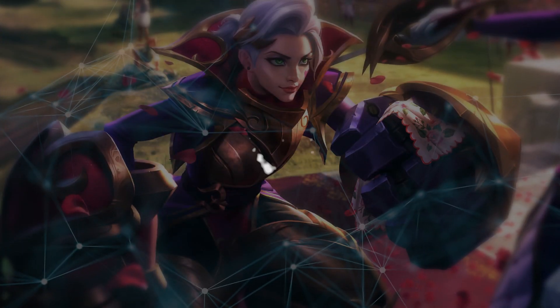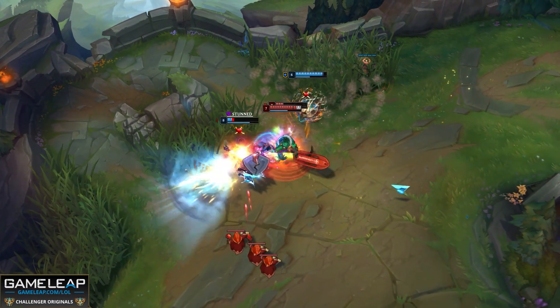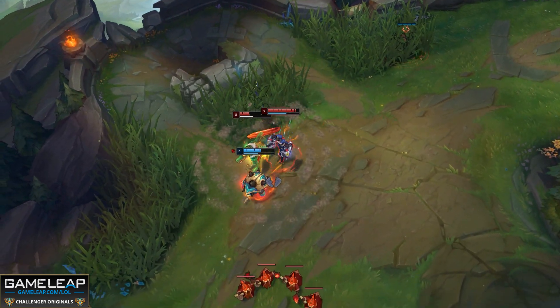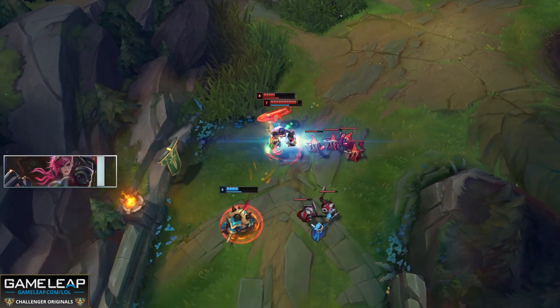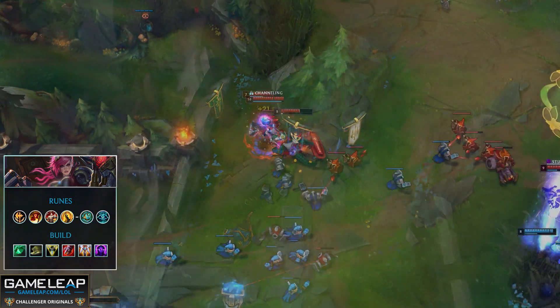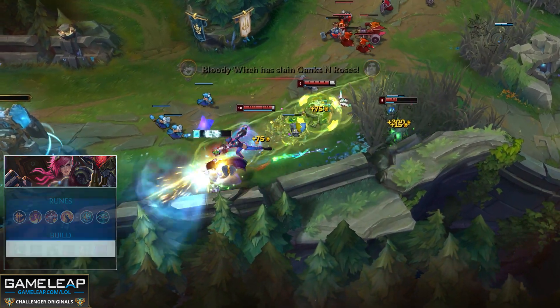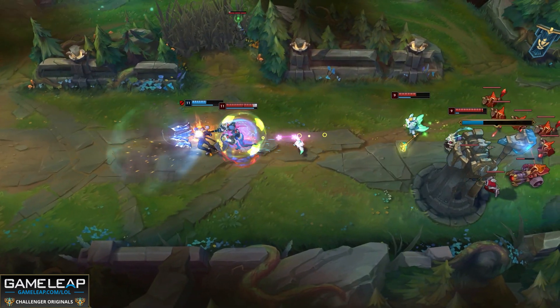First champion on the block is Vi, and she's actually doing spectacularly well right now. She's approaching a 52% win rate and her best performing rune by far is Conqueror. Fill out the rest of your precision tree by taking Triumph, Legend Tenacity, Coup de Grace, Perfect Timing, and Cosmic Insight for your secondary inspiration tree.